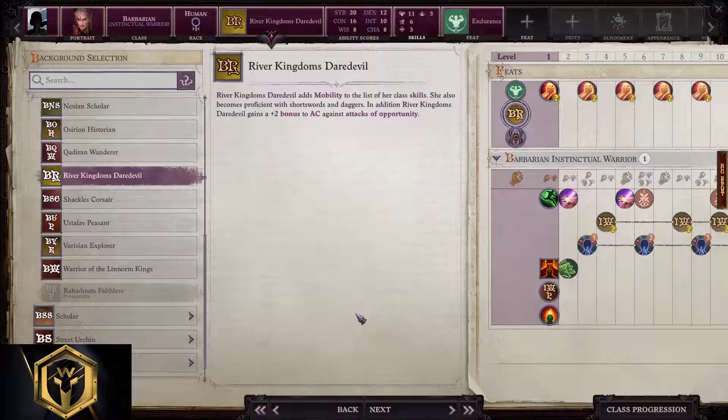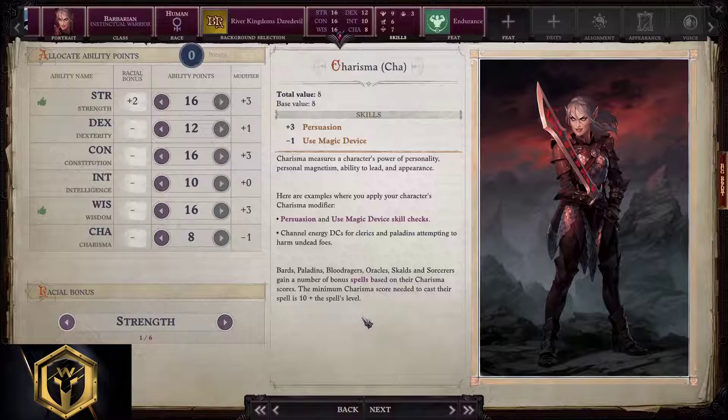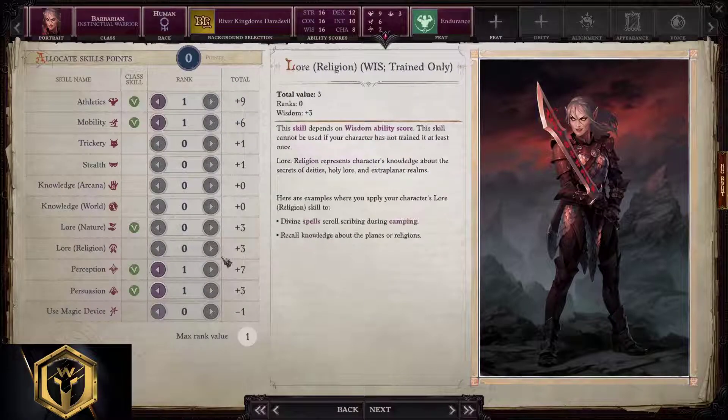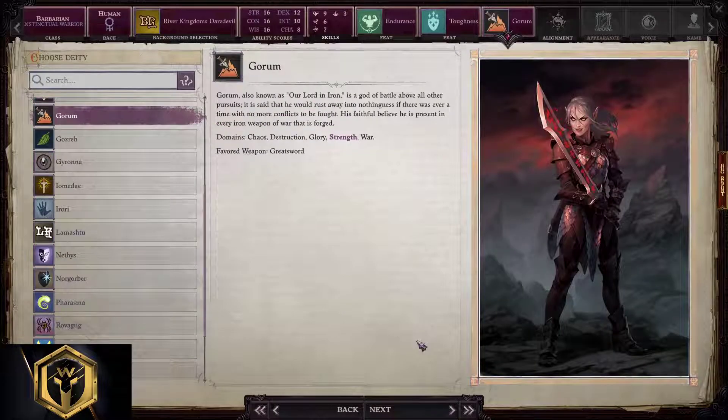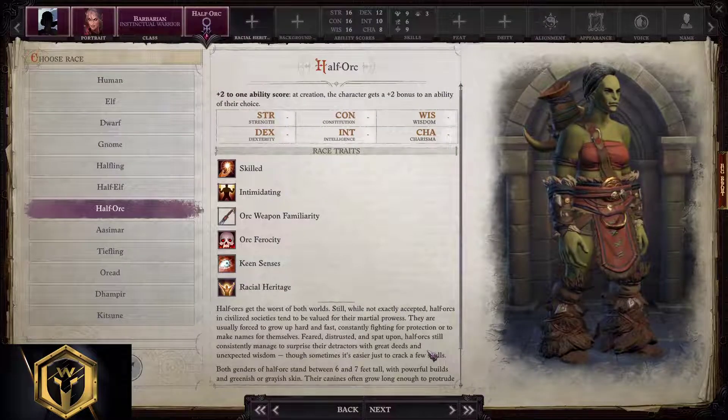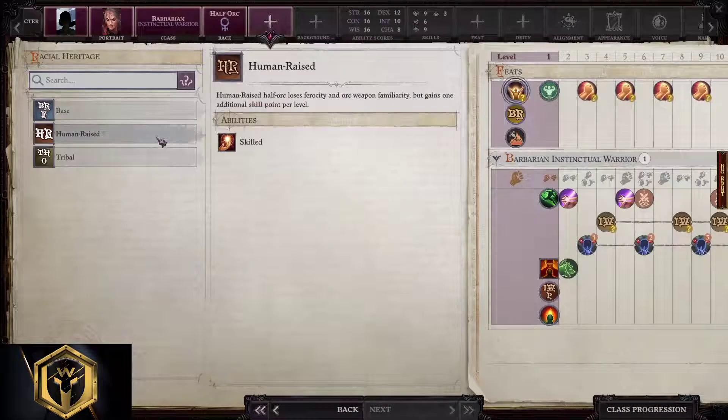Ability points: 16, 12, 16, 10, 16, and 8 — that's the way to go for this barbarian. Allocating skill points — stick with greens. Feats: Alertness, Armor Focus (heavy), Blind Fight, Die Hard, Endurance, Extra Rage, Fortitude, Initiative, Will, Power Attack, Toughness — all good at the start. We open with Endurance and Toughness. Deity is Gorum; if you don't like Gorum go with Rovagug.